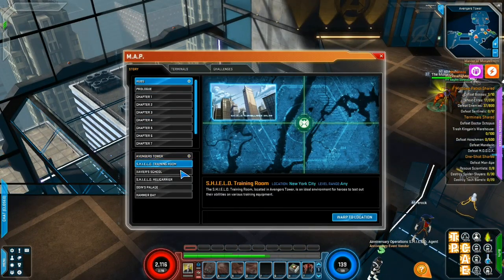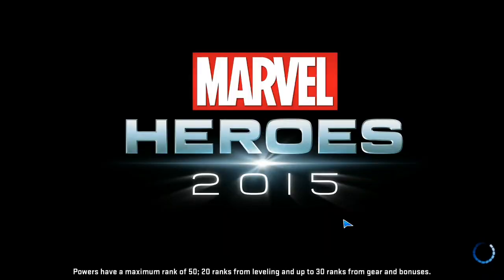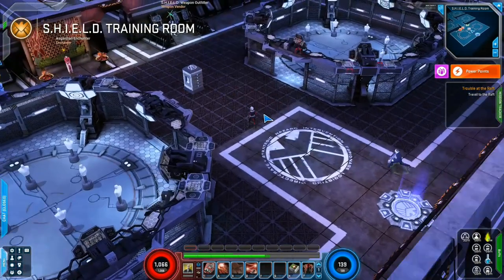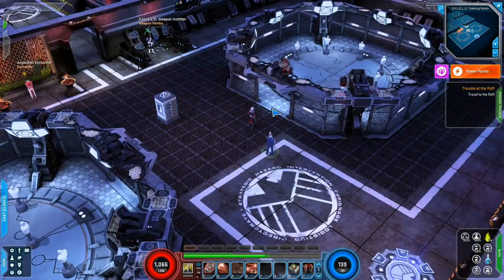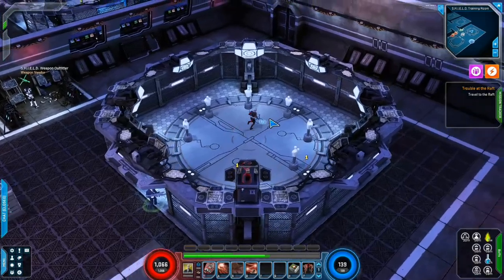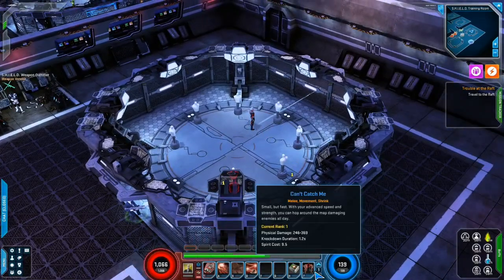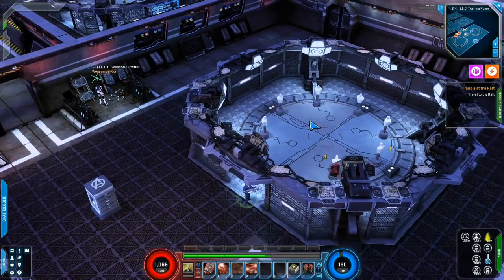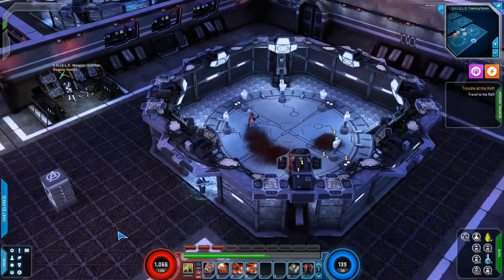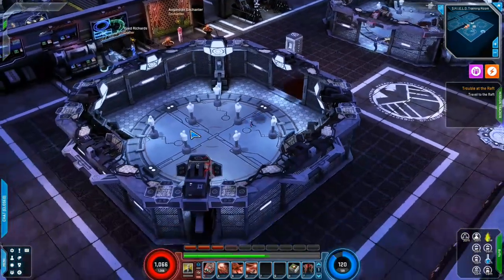The big thing with Ant-Man is that he's capable of shrinking in size because of the Pym Particles. You're able to both shrink and grow, and you can also utilize summons that use ants to help you out. His basic movement attack, the Can't Catch Me, actually shrinks you down to size. His initial attack, the Shrinking Strike, also shrinks you down.